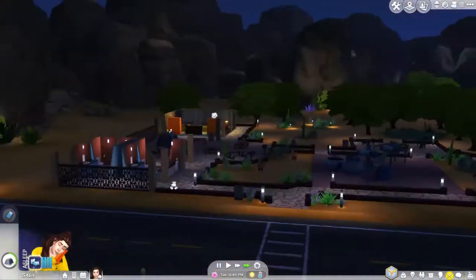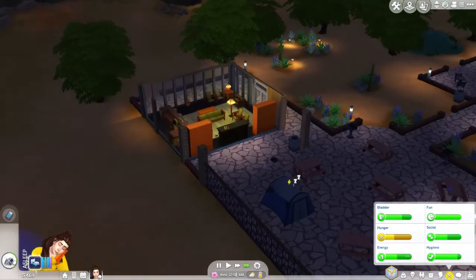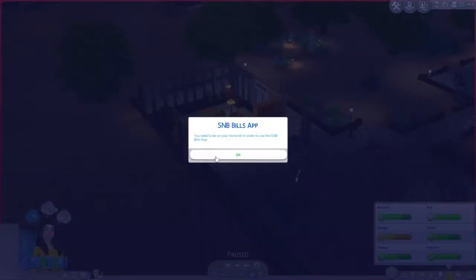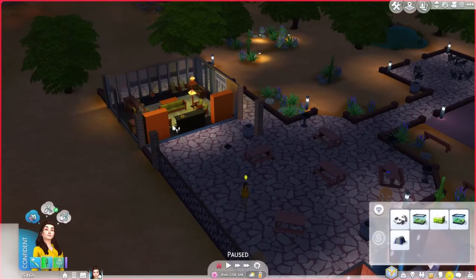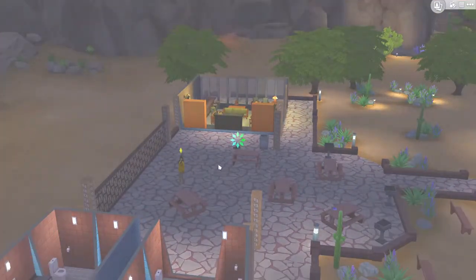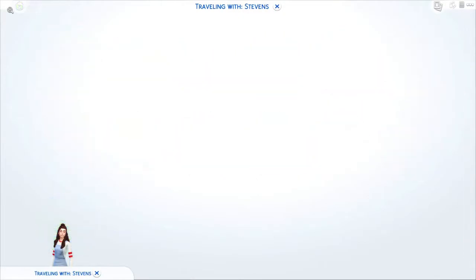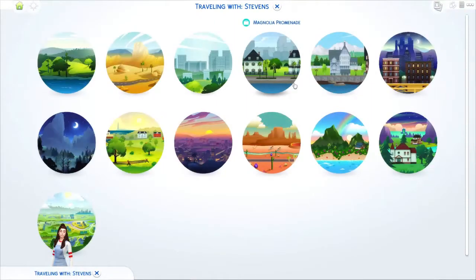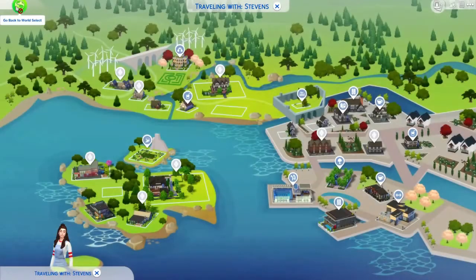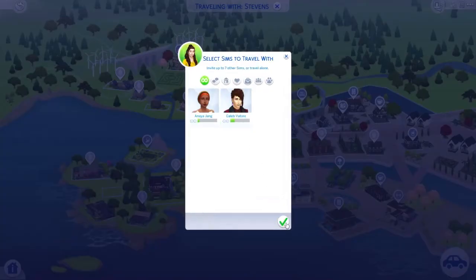I probably shouldn't have used the SNS app on this lot because it's gonna take her forever to sleep, so we might go back to our own lot. I have to be on my home lot to use it - that's stupid. Anyway, I'm gonna head to the library before we go home. We live in Windenburg - I forgot - but we're headed to the library.